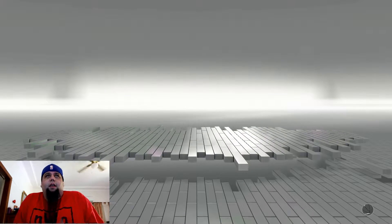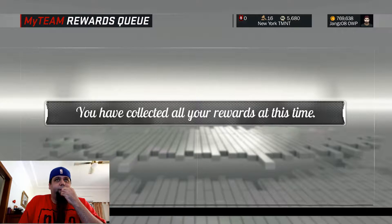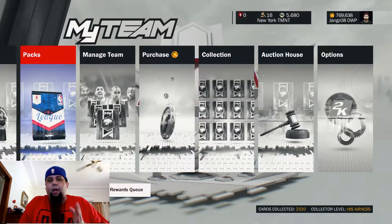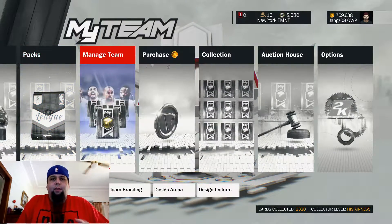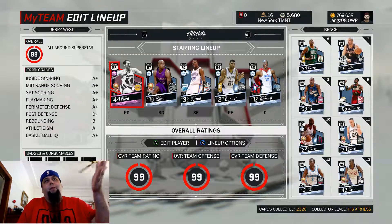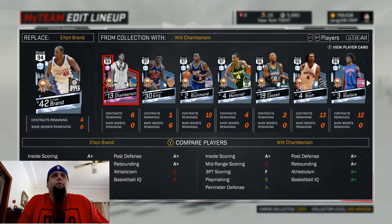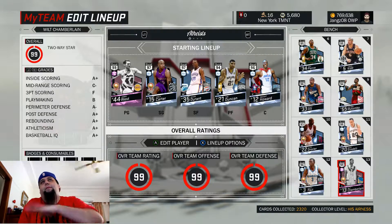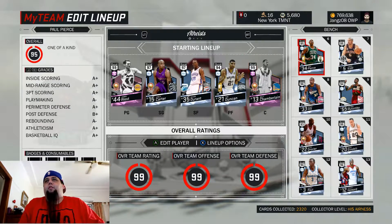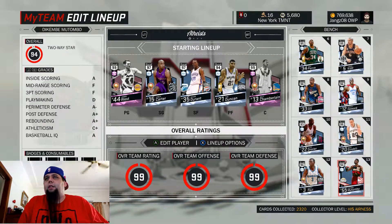Let's go check out my lineup and chuck him in there as quick as we can. If you guys liked the last video and you think this one's pretty cool too, give it a thumbs up. It does help the video grow and get exposure. We already have the Pink Diamond Jerry West. I'm sorry Elton Brand, you are now moving to the bench. Wilt Chamberlain, you are going to the starting lineup, taking Dwight's spot. And Dwight, you will move down.